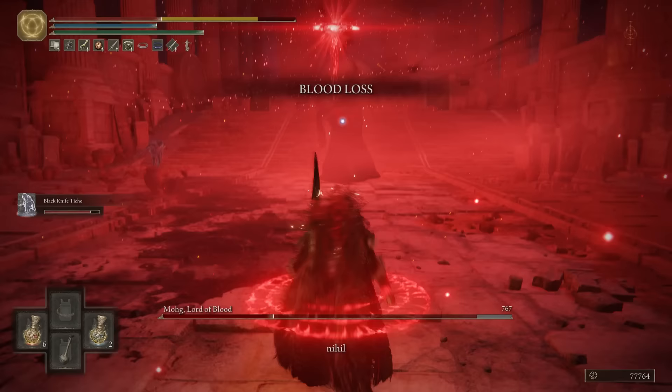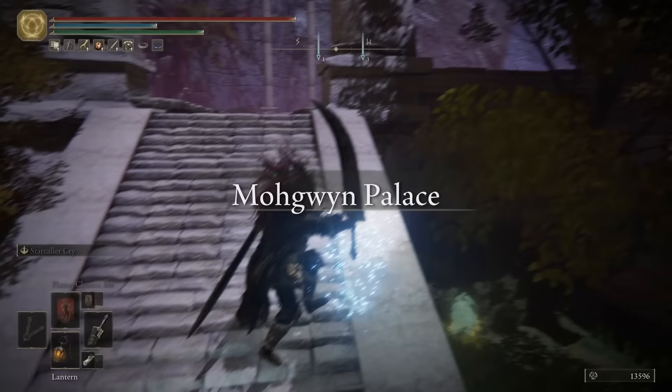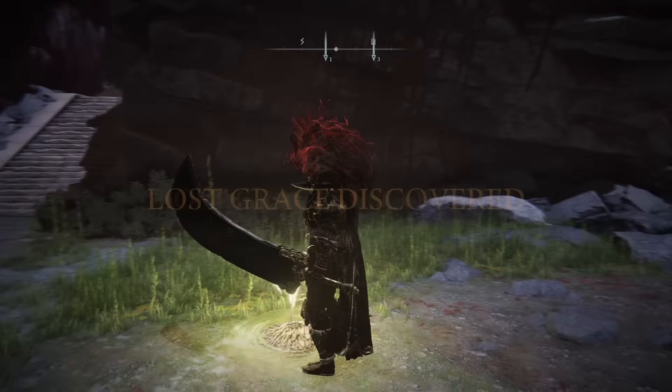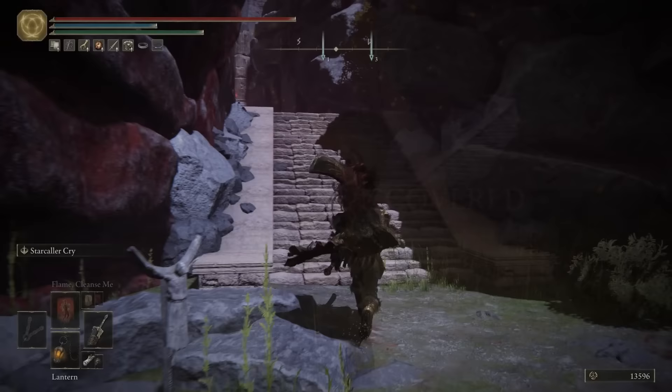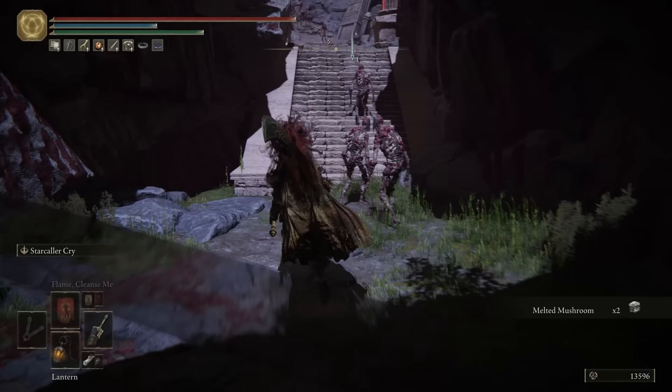I'll take you through it from the perspective of Varre's questline. Straight away, we'll head up these stairs and grab the map. We're going to continue up the stairs and through the mausoleum first, then come back down and do the eastern section toward the end of the video. As soon as you've grabbed the map and lit the site of grace right here, I'd strongly advise just running past all of these zombies — they give a pathetic amount of runes and they're just really, really irritating. There's no need to waste your time with them.